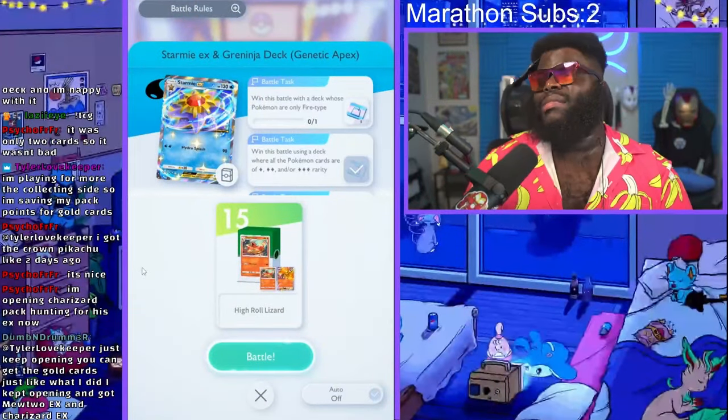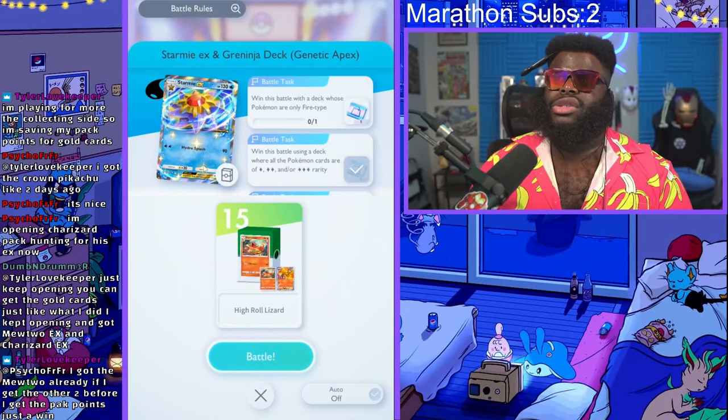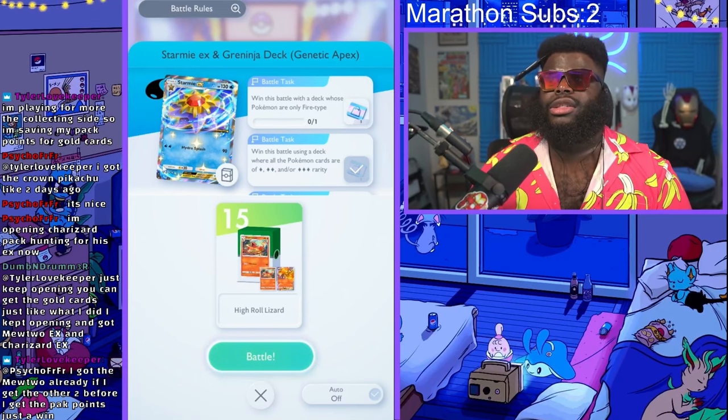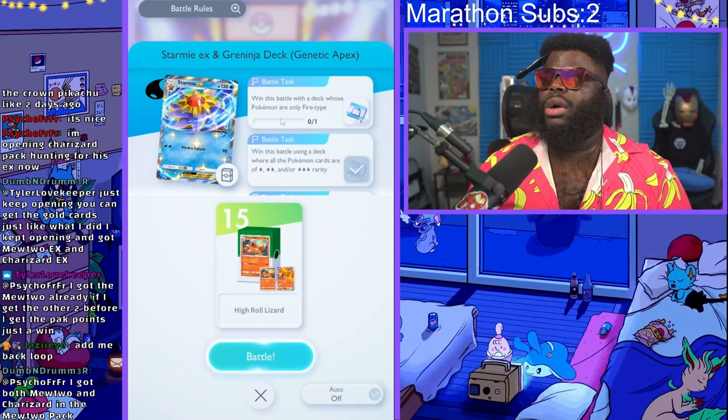I made all the videos for how to beat the EX Pokemon Expert Battles in the solo battles. They were pretty tough, and this challenge is probably going to be even tougher. In every single one of these challenges there's a special challenge designed to make you go crazy — you have to beat these decks with a deck that is basically weak to it. Starmie EX is a water deck, and you have to beat it using only fire type Pokemon, which means it deals an extra 20 damage every single time it attacks your Pokemon.